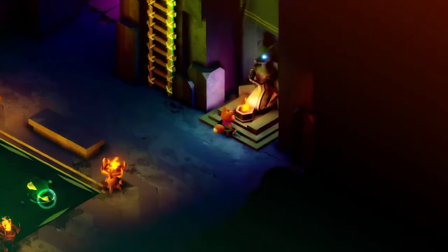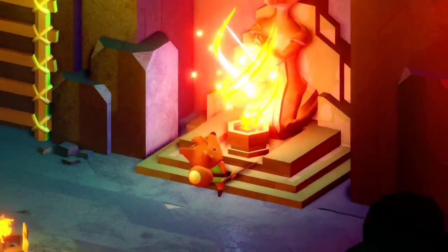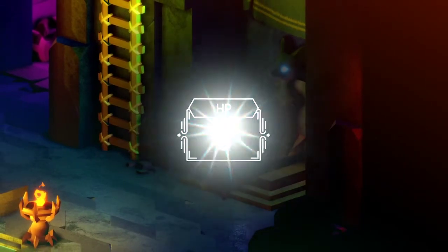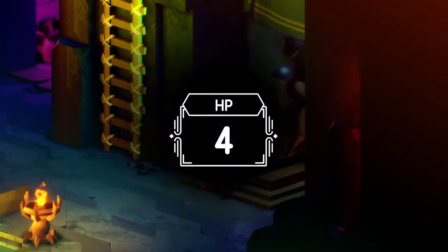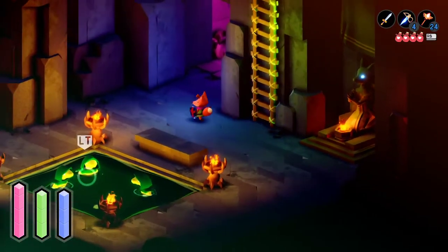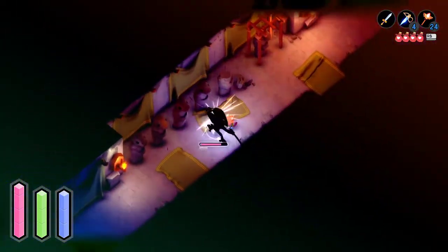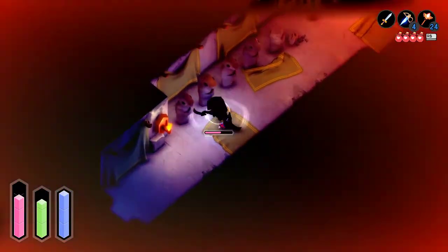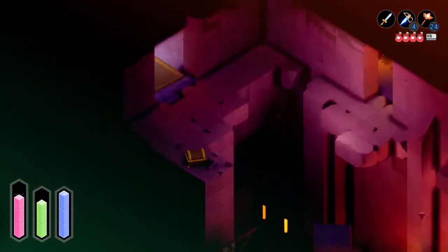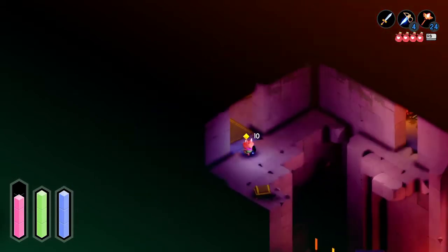Let's get some more hit points, baby! That's what we'd like to see. We're stronger now. I love seeing that bar fill. I've had these guys come and fight me when I fight this next guy here. Hopefully they don't though. There we go. We got another chest — three dynamites. Boy, that sure looks like a golden door down there, doesn't it?